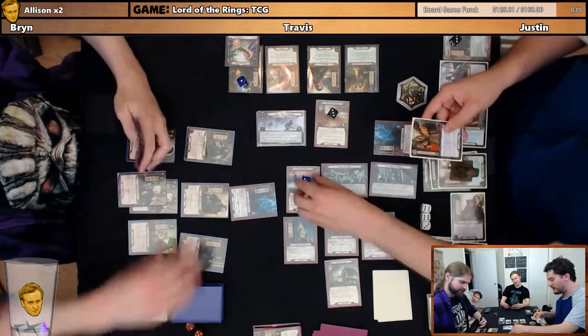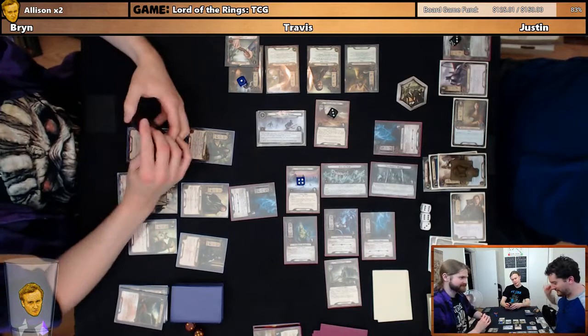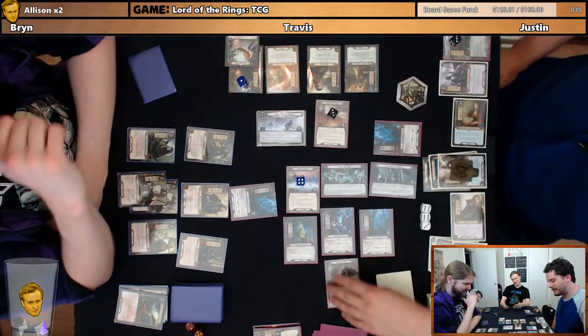Each player discards a card. Oh, see you later Tightening Our Belts. And the other one? Oh no. Blade it gone — no, the card I was trying to test. Engagement phase.